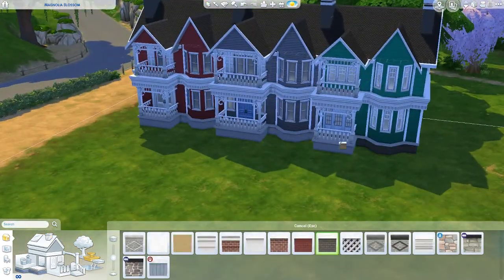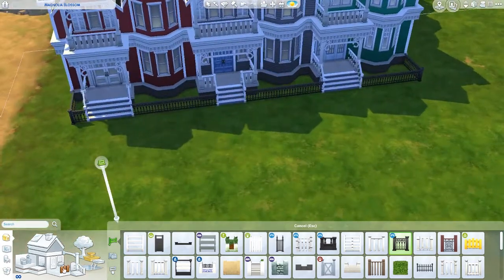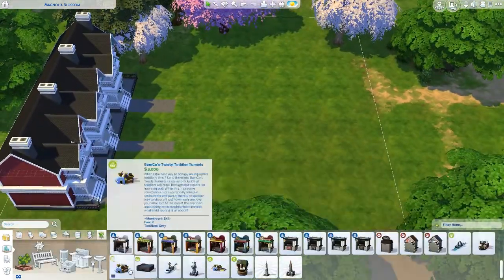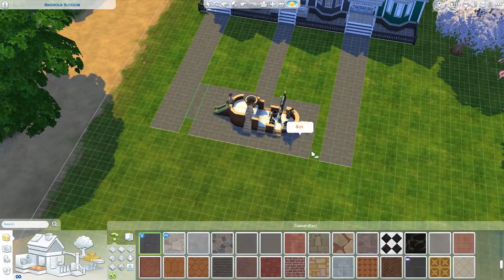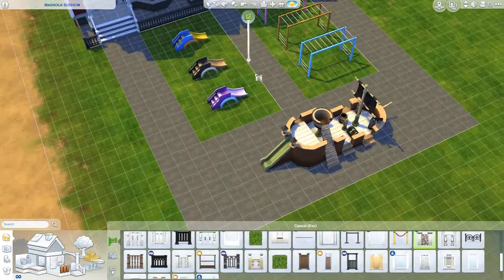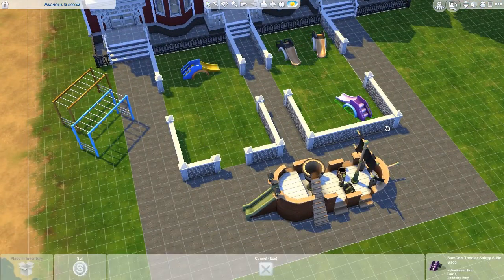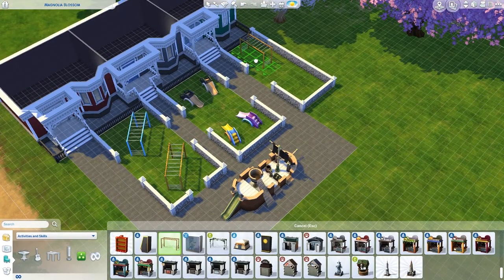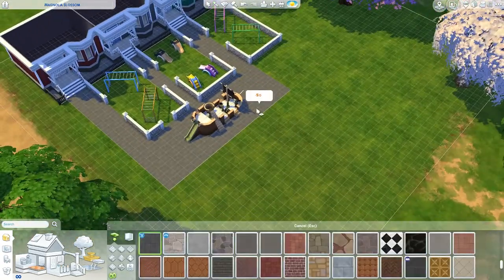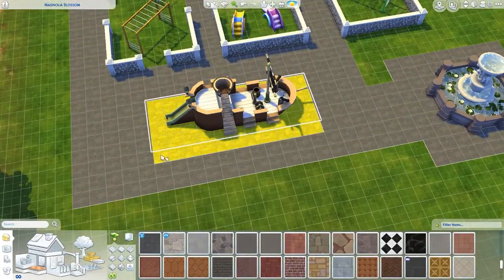I would play in this park in my own game 100%. If you don't want to wait for it to be released with the full save file, you can download this off the gallery - if you type in Willow Creek Park you'll be able to see it. There's also toddler stuff included, so if you don't have those packs you'll need to replace them. One thing this made me really realize I miss is swings and things for kids to play on in the Sims 4, because I feel like there's monkey bars and that's it - that is literally all kids have to play on, apart from the pirate ship.